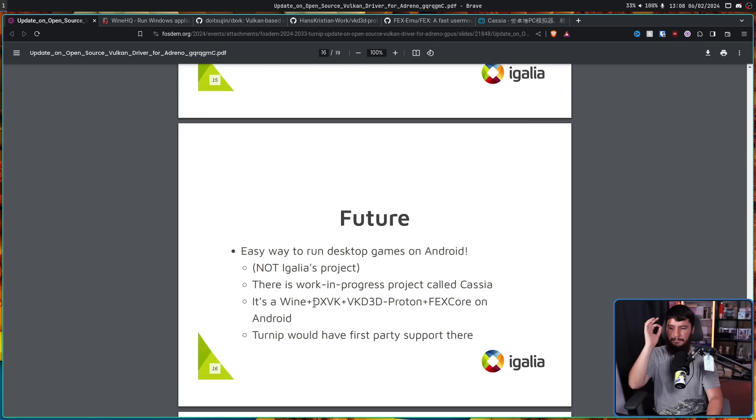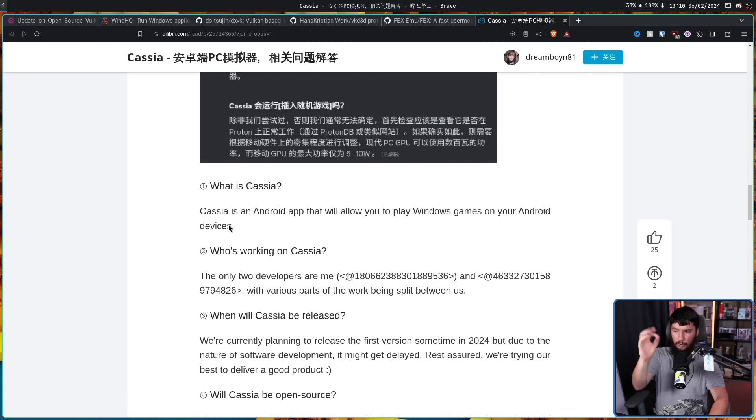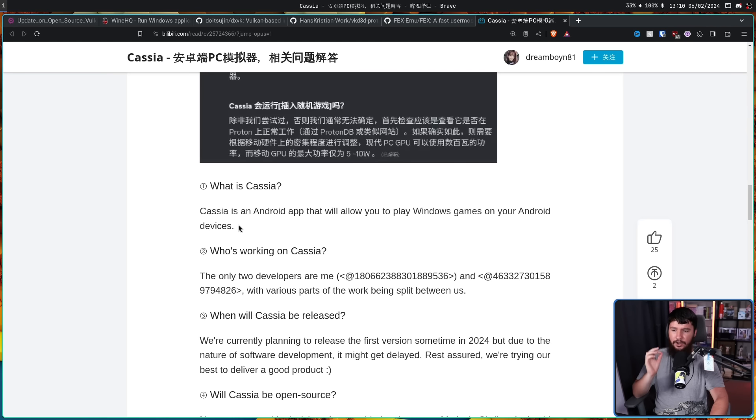In this Igalia talk, a project by the name of Cassia was mentioned. This is not an Igalia project, but they did want to highlight it. Cassia is Wine plus DXVK plus VKD3D-Proton plus FexCore on Android, and the Turnip Mesa driver would have first-party support there. Pretty much the only thing that exists about this is a translation of a Chinese post on Bilibili from August 14th, 2023. So if anything sounds slightly off, just chalk it up to translation issues. Cassia is an Android app that will allow you to play Windows games on your Android devices.